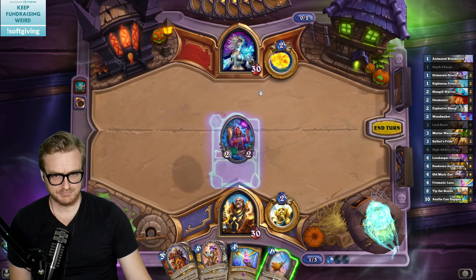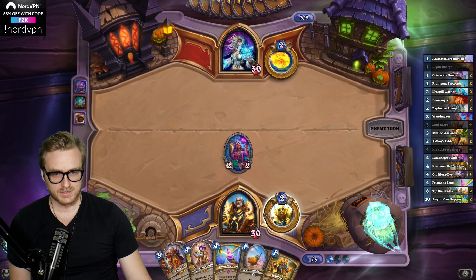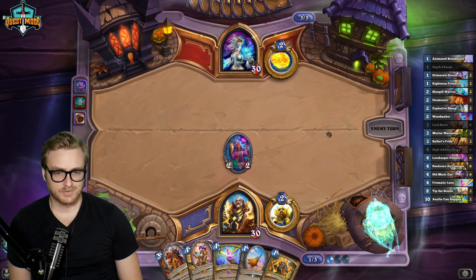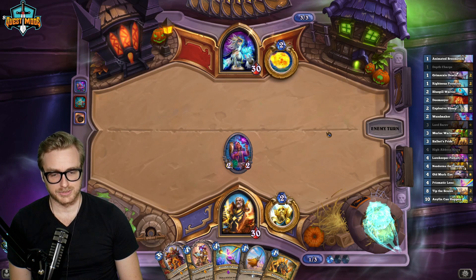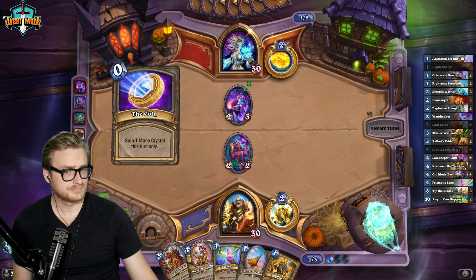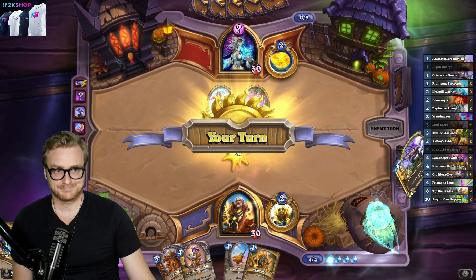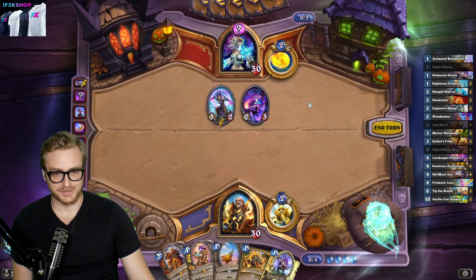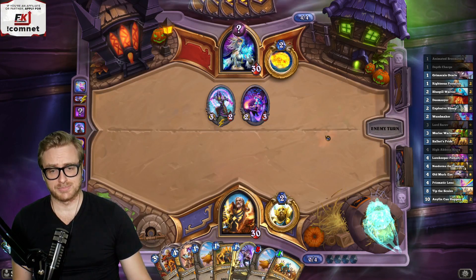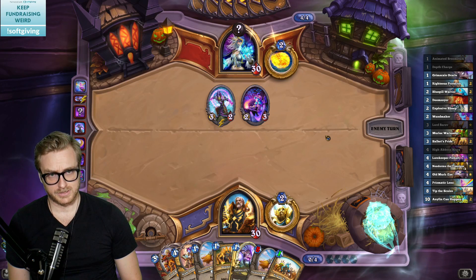Good draw. We try the Lens next turn, and then we go here and here on turn five, unless we see a new secret that we aren't able to test for. It's the wrong time to draw that, but what are you going to do? We did still get a one-mana Tip the Scales. I might need to test the adaptation in case of a new secret coming down here. That's a good sign.